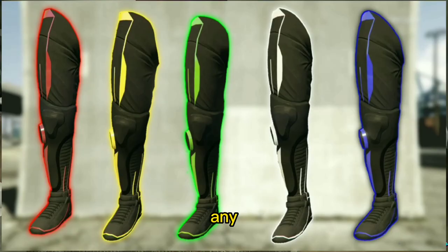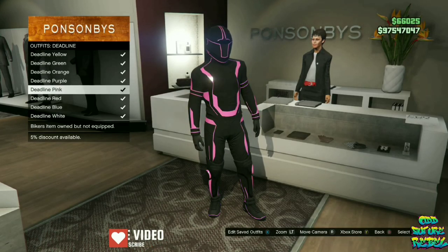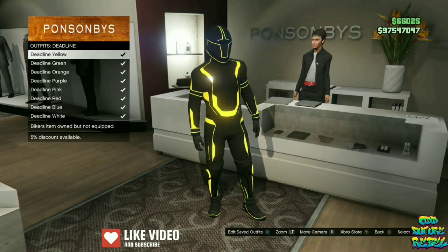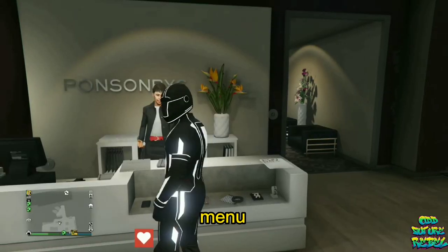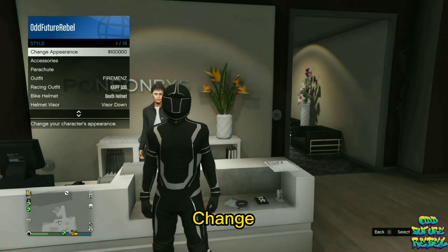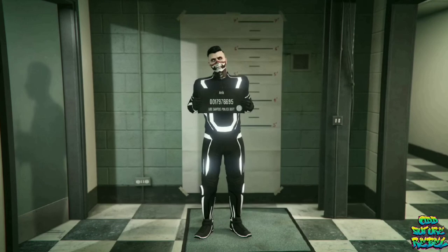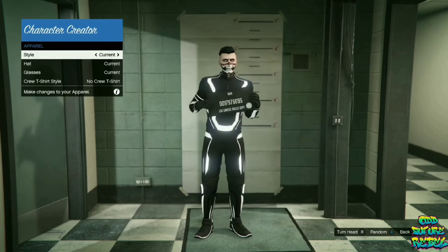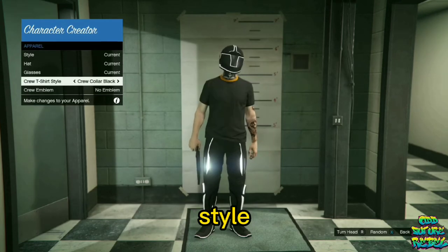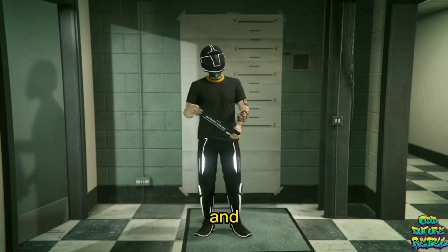Now you will need to make your way over to any clothing store on the map. I will be showing you how to get any color tron pants. Go over to the front counter, go over to the deadline outfits, and select and buy the one that you like. Now you will need to back out from the front counter, open up your interaction menu, go over to style, and click change appearance. You should be loading into a small room like this. Find the apparel option, click it, and select any cool t-shirt style that you like.